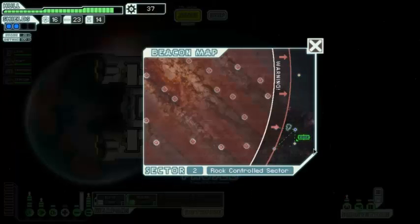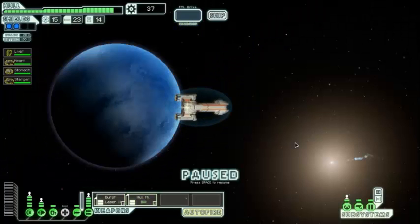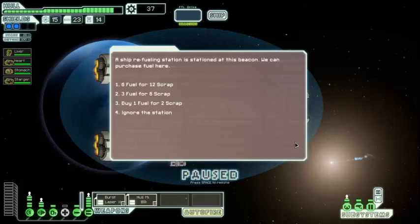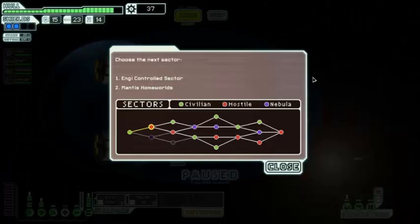We can't jump to any other system from here so employing the mercenary would not really have done anything for us. You've arrived at the long-range beacon — when the FTL drive is charged we can jump to the next sector. There's a ship refueling station at this beacon but getting more fuel — while always better — we want the scrap for other stuff at the moment, so we're going to ignore this. Let's jump on to the next sector.